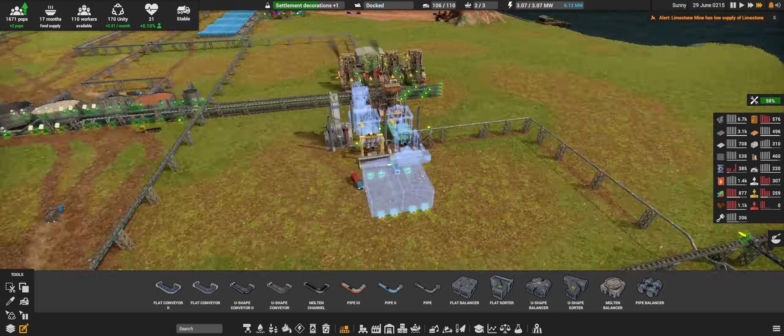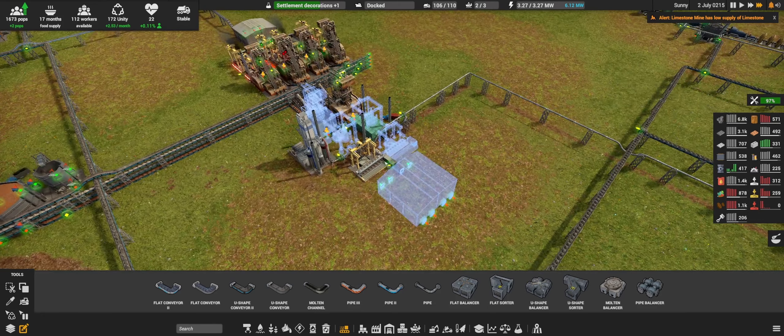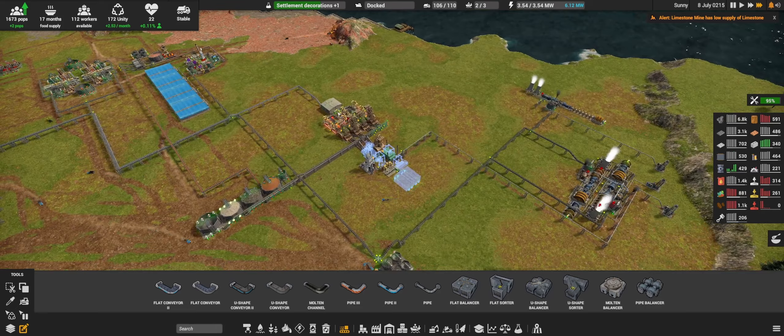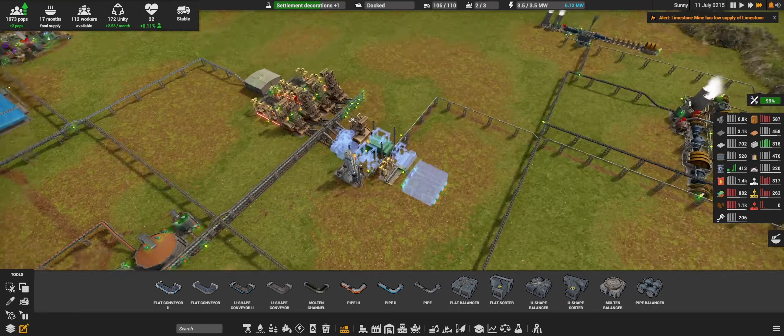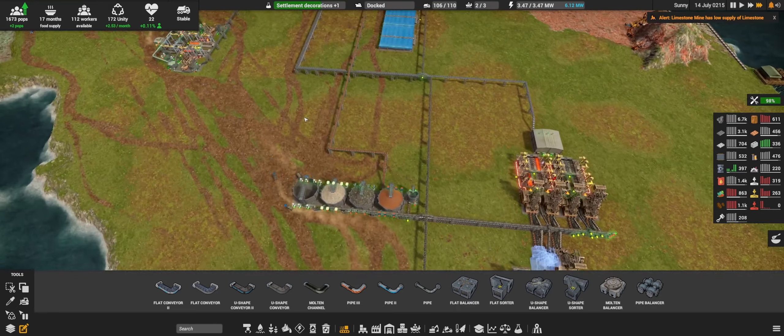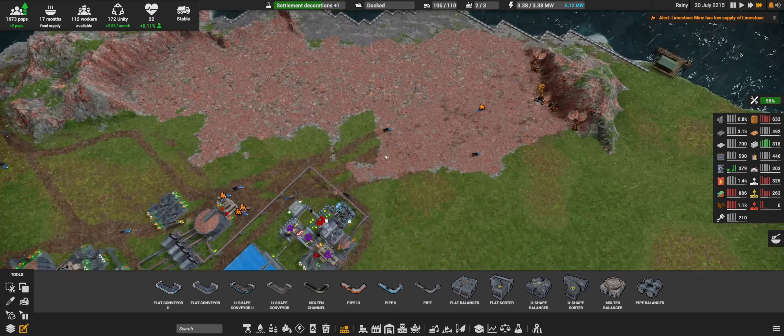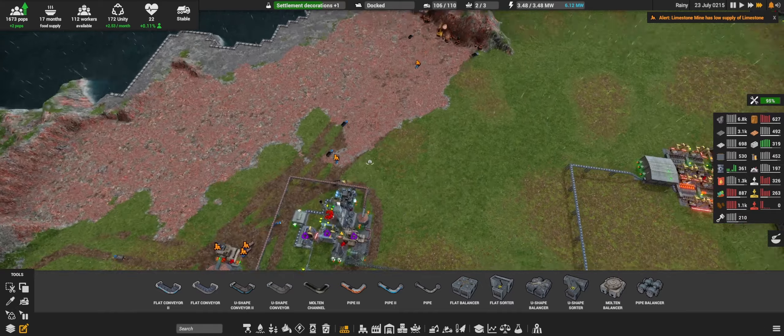We are about to finish this one — after this one is done I will demolish this guy. So this will sort out the steel, which means we can start planning the dig down.